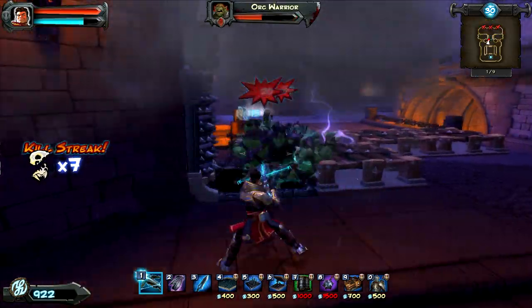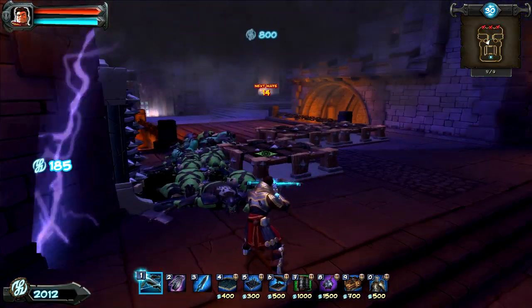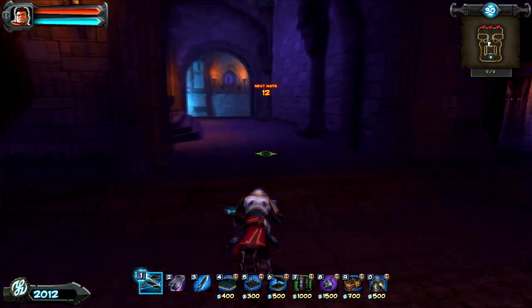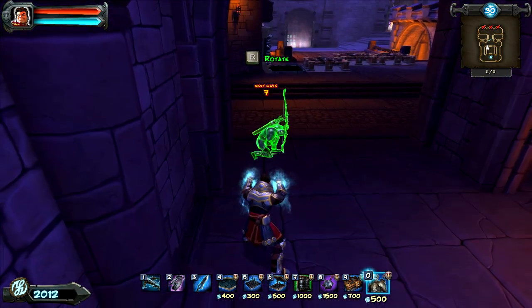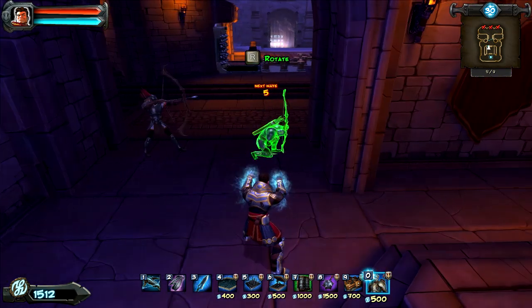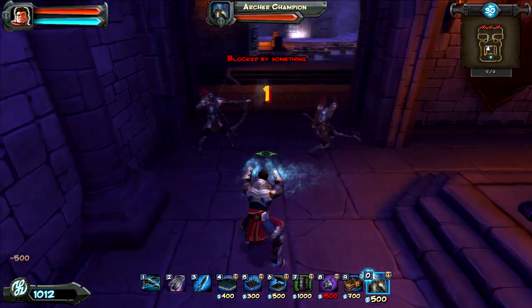You might need to use the crossbow a little bit at the beginning until you get some more traps down. But when you have your sword, really do your best to use the sword, because you'll be able to do some more combos with it — it has a bigger area of effect. When you're slashing the sword, it can hit multiple targets, whereas arrows are only single target.